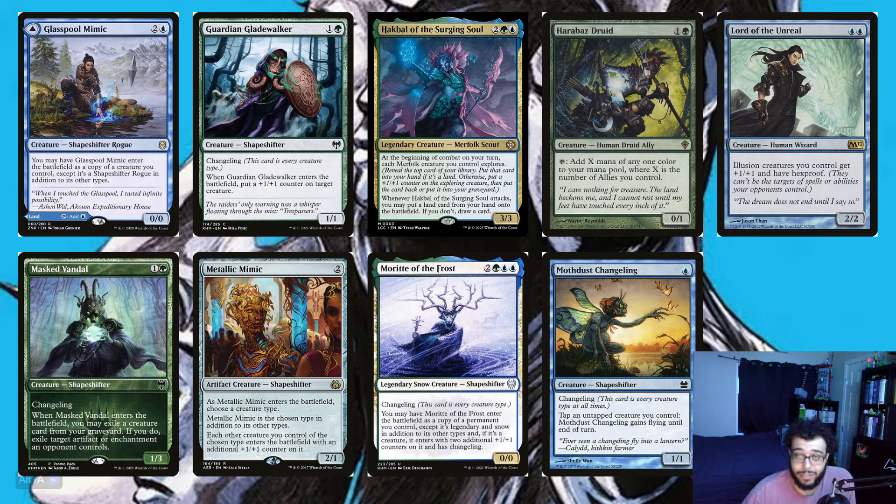We have some mana dorks here like Harabaz Druid, which produces mana equal to the number of allies you control. Our changelings are going to be every type, so with the everything counter it's going to be really disgusting. A funny thing about Lord of the Unreal is that we can give it an everything counter and it will have plus one plus one and hexproof — a really nice protector.